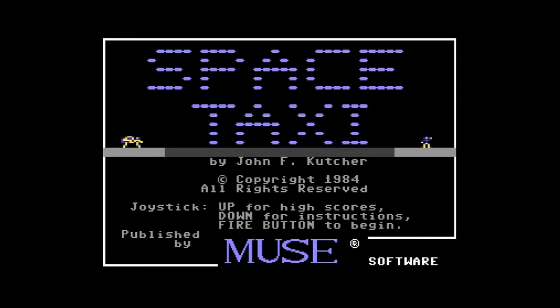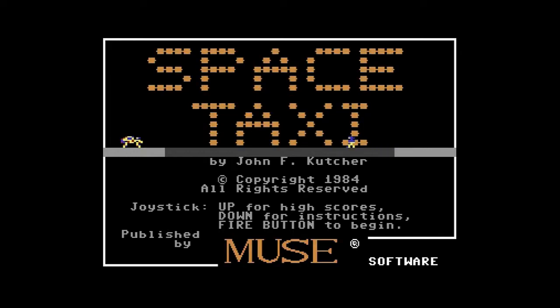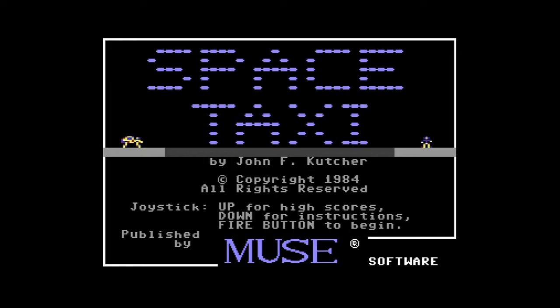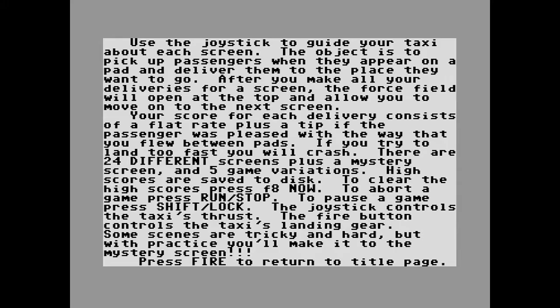As you can see this game was produced by John F. Kutcher and on the title screen we can push forward on the controller and from there we can see the high scores with some music. It's surprising that there is no music on the title screen itself but we do find that on the high score table. By pulling back on the controller we can also check out the instructions which will give us a few hints and tips, and you can see there are 24 different screens in this game and each one of those is entirely different.